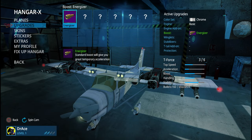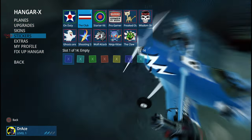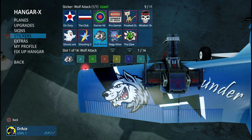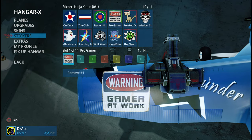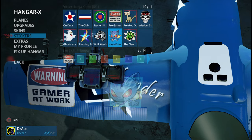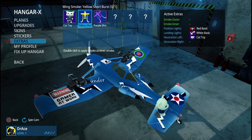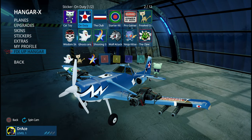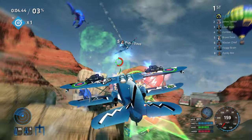Another area I'd like to give props to is the customization. You can customize and upgrade your planes — you get a plethora of planes throughout the game, unlocked by doing specific challenges and progressing through career mode. Getting extra skins and stickers is always a nice touch, and I didn't see any microtransactions or encouragement to start spending, which is great — I've always detested microtransactions. Making the plane yours and upgrading it for a particular objective is always a nice touch, and you can even place stickers on the floor of your hangar.